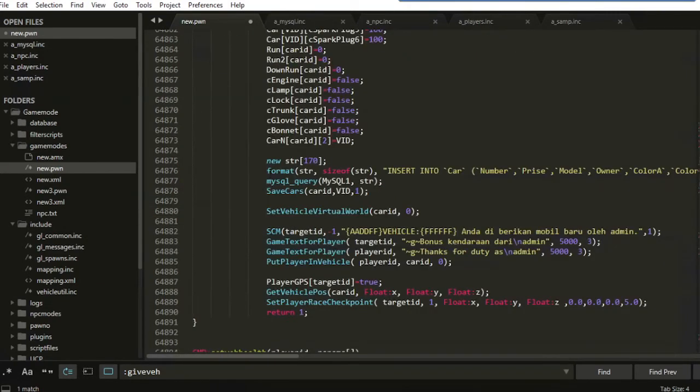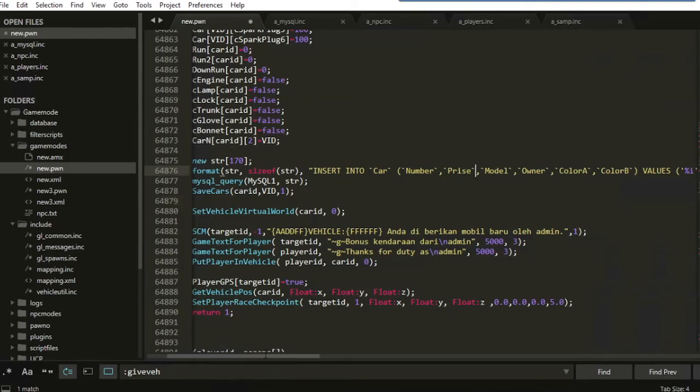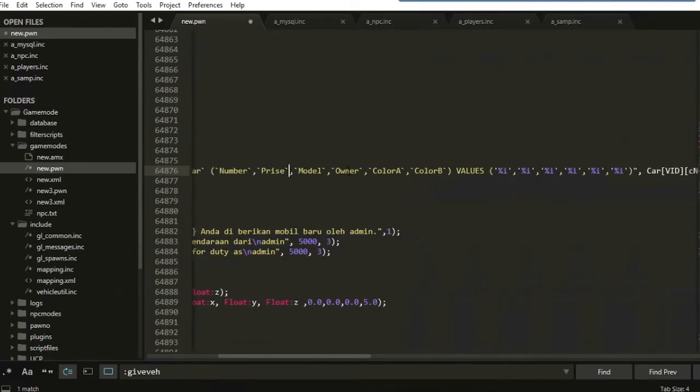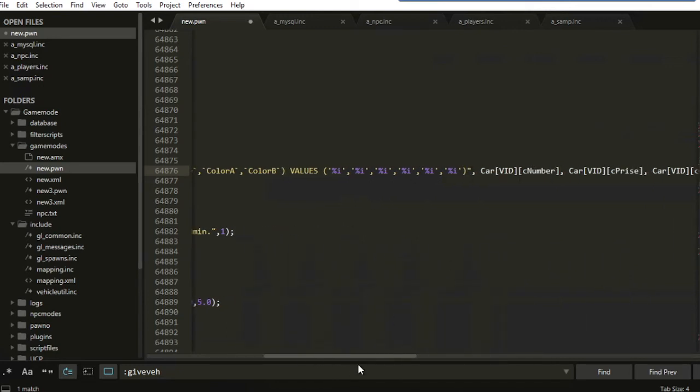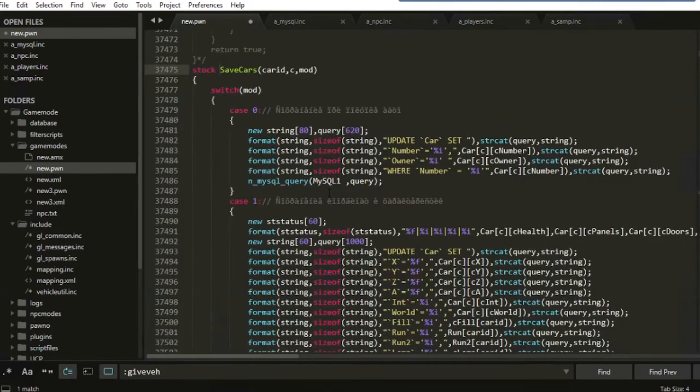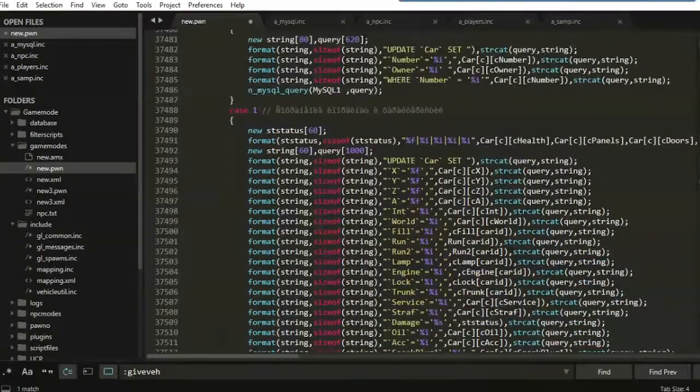Like this — you just query to a SQL function to insert into the core table, so you insert new data about number, price, model, owner, color_a, color_b, and all types are integer like this. So people have: number, price, model, owner, color one, color two, like that. For updating, we have give_vehicle — people just update with this query, and this query has a length of 60.